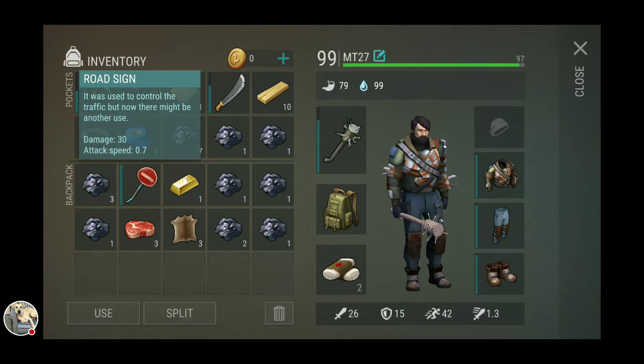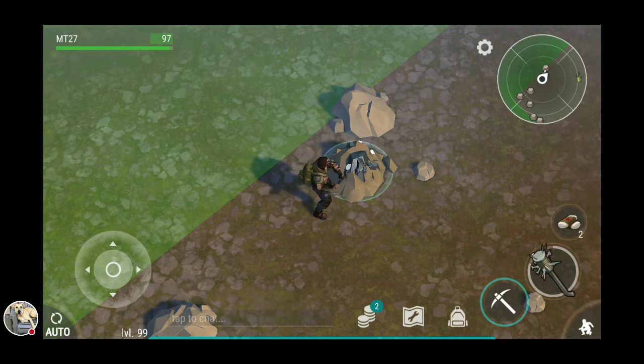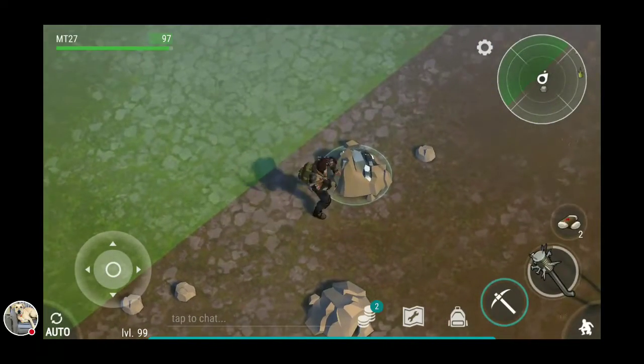I'm pretty hyped that I got the road sign. You can't do the stutter step anymore which sucks, but it's still really good — it has range, pretty good damage, and really good durability. Already halfway done with my iron pickaxe and got like a stack. Didn't bring that much bandages or food but I should be okay. Basically I just put it on auto and do it.